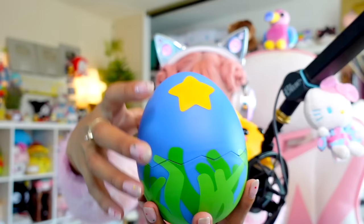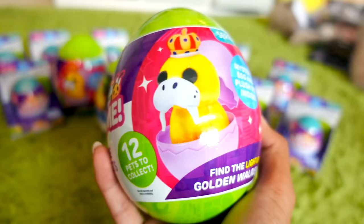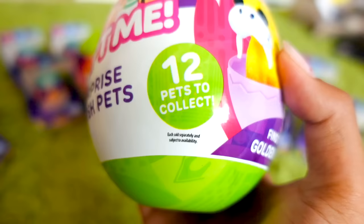Hey Sugar Stars, welcome back to my channel! ABC if you are ready to hatch real life Adopt Me eggs with me. We have two different types of eggs to hatch today. One is the Adopt Me Surprise Plush Egg — this big green egg has a plushie inside, and there are 12 of them to collect.